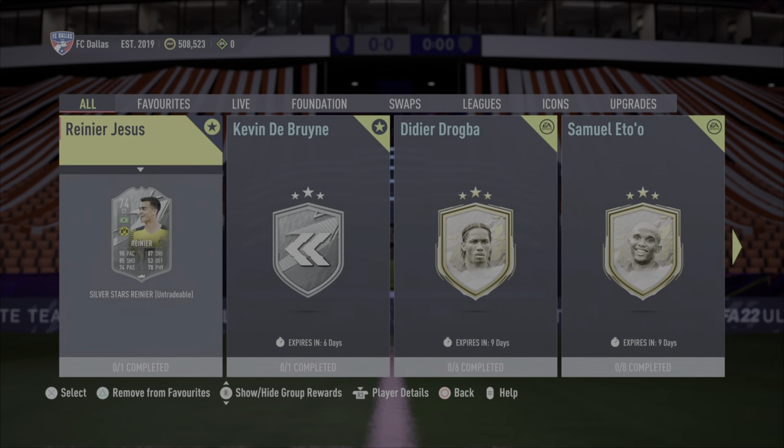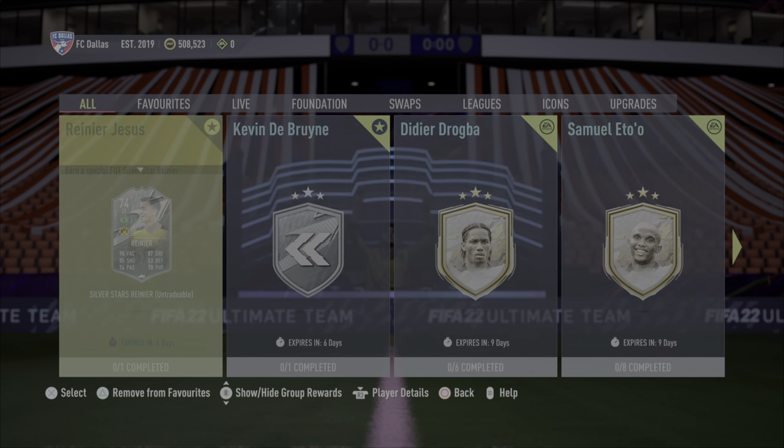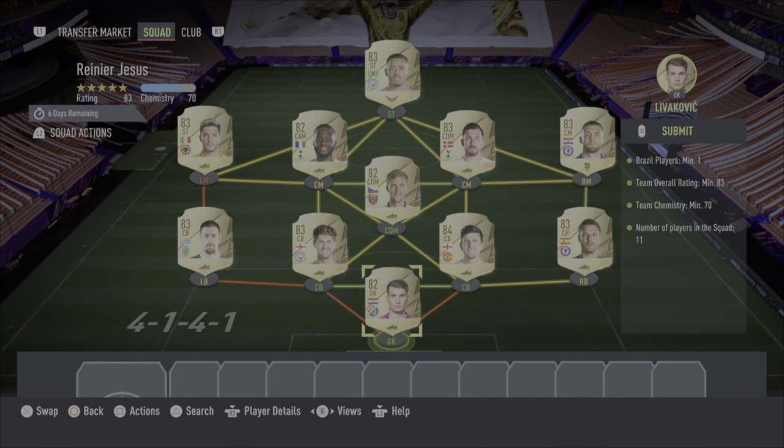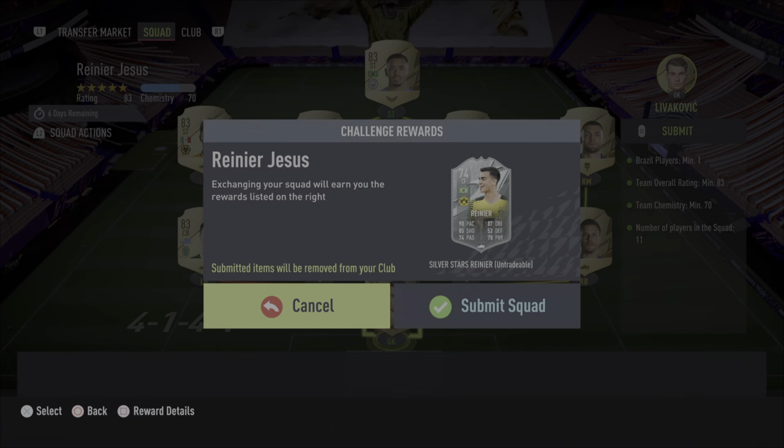Hello and welcome back to another Degenerates in Gaming video. Today I have finished off completing the first of many videos — it all depends on how much grind I get in. I have finished the Renier Jesus SBC. It's a pretty simple squad to complete: 83 overall, 70 CAM, one Brazilian player required.